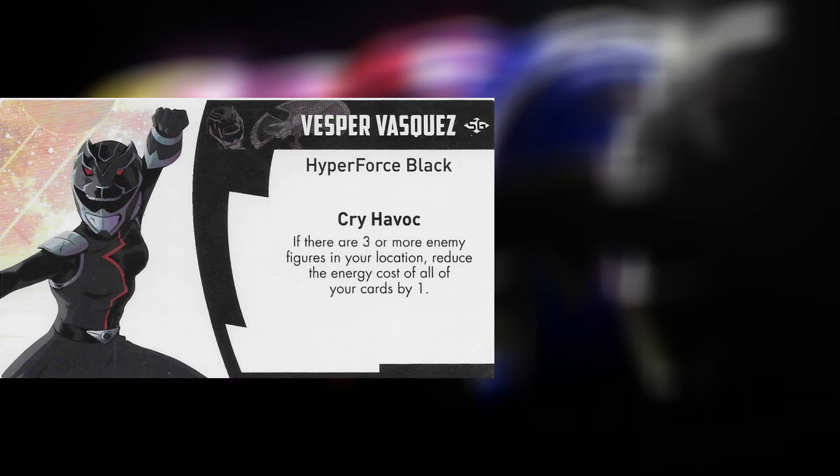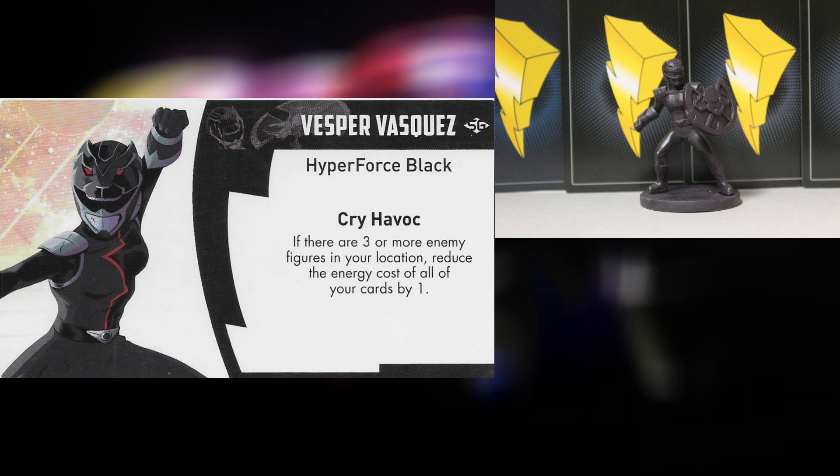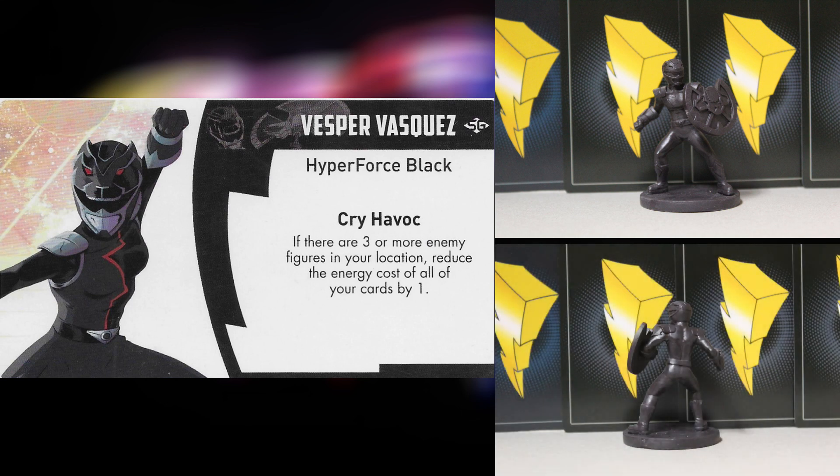Her special ability is Cry Havoc: if there are three or more enemy figures in your location, reduce the energy cost of all of your cards by one. Key words: all of your cards — this only applies to Vesper's cards. In the beginning most locations won't have their full panic, but later when you get more monsters and foot soldiers on the field, you'll get those panic areas with five or six figures. Every single card Vesper has is reduced by one, making one-energy cards free and her three-energy card cost two.